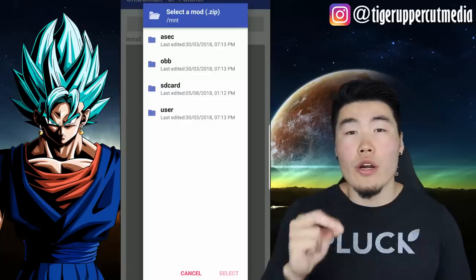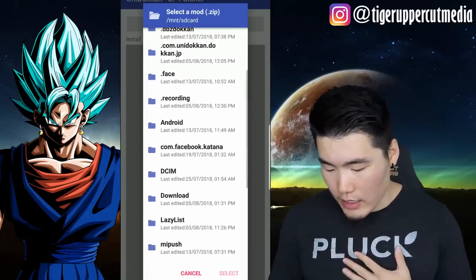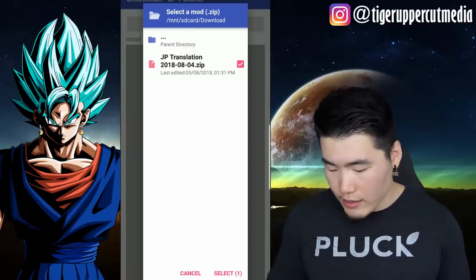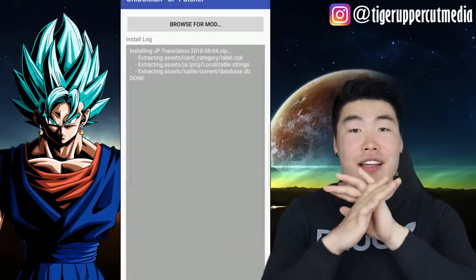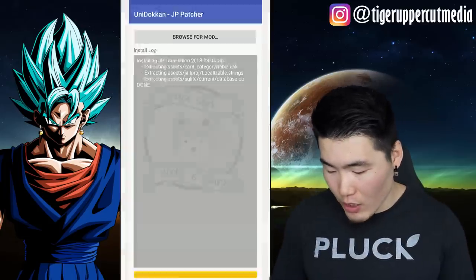Look for where you downloaded those English translation files. For me it's in my SD card in the Downloads folder. For your device it should be in some sort of download folder as well. Click on the file, check the box, click Select — and it's done. That's it. It literally just did it in about 0.1 seconds. All the English translations are now in my version of JP Dokkan.